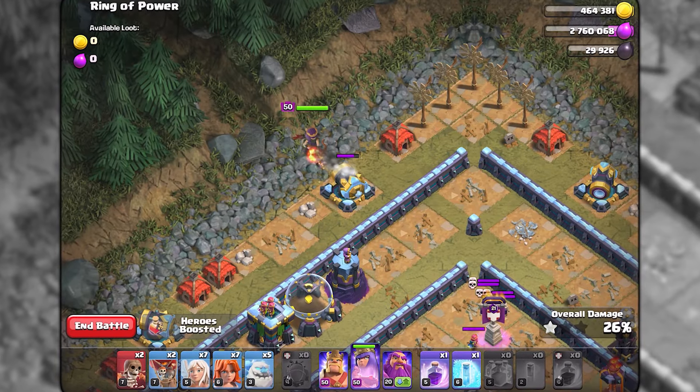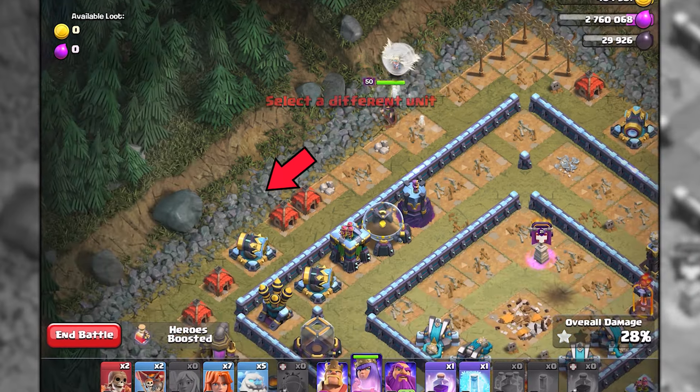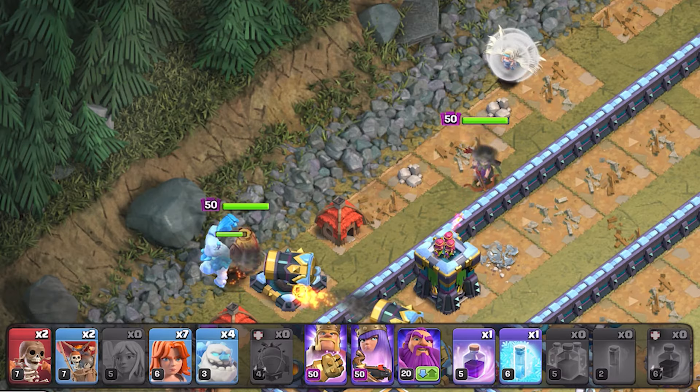If you've successfully nailed that first part, it's time to drop your queen with the healers from the top left side so that she moves towards the bottom side. As soon as the queen destroys the elixir storage, deploy 1 ice golem and the barbarian king from the cannon.